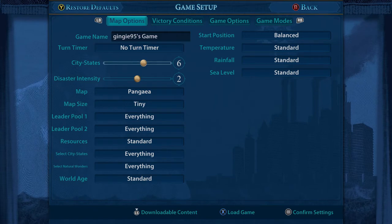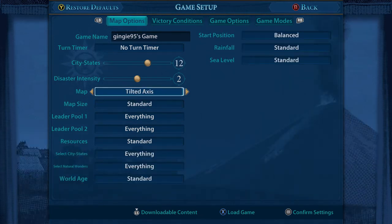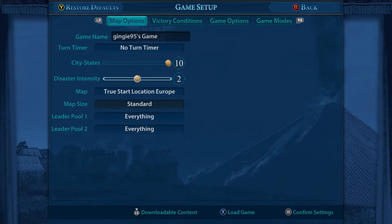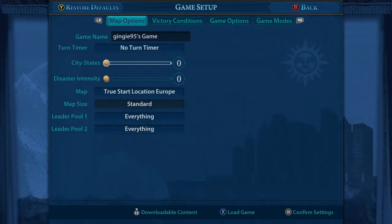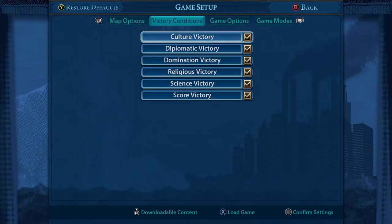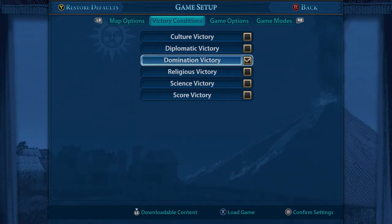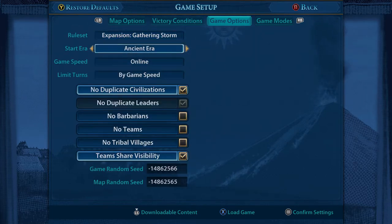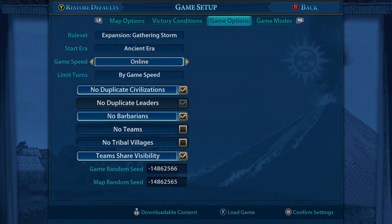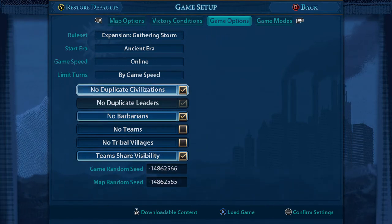The game setup is a bit different to how we normally play. We're going to change our map to True Start Location Europe, bin all the city-states and the disaster intensity. We're getting rid of city-states because we want our own space on the map and don't want to worry about fighting them. I'm setting the game to a domination victory and no barbarians so dummy villagers don't get attacked.